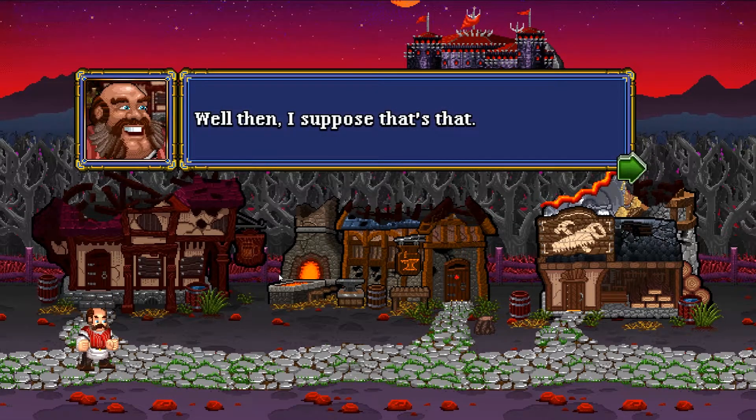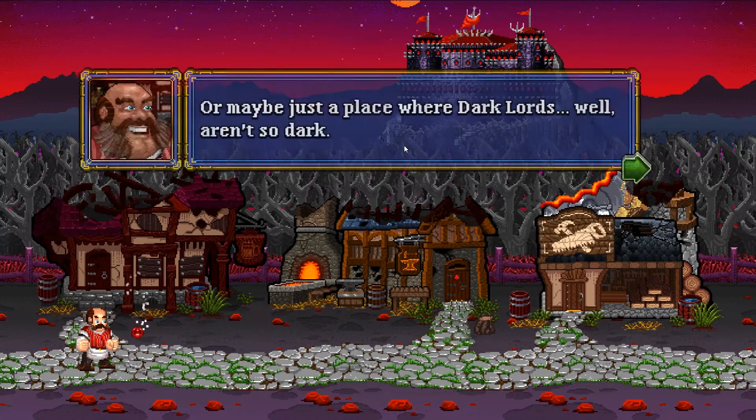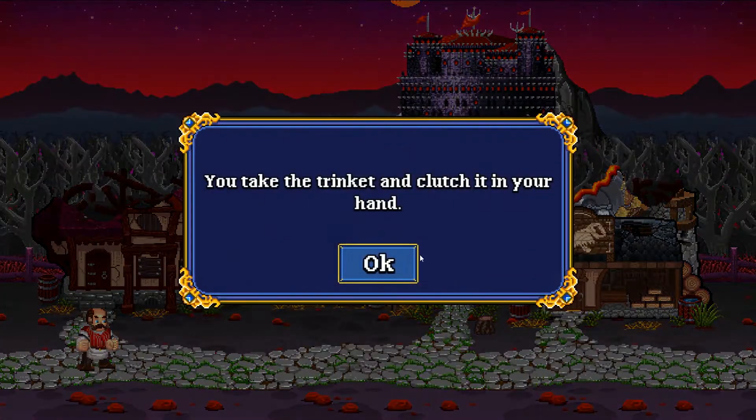There's the tavern keeper. 'Well then, I suppose that's that — no more soda, no more adventurers.' 'Sorry you had to see that friend. Listen, the wizard gave me this trinket, he said you could take it.' So we're going to touch the trinket and start again.